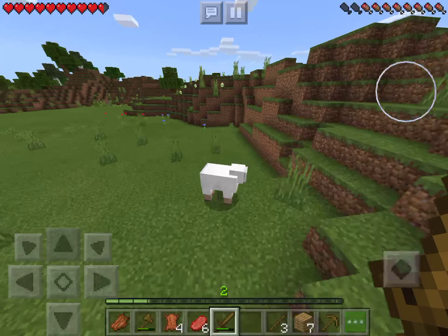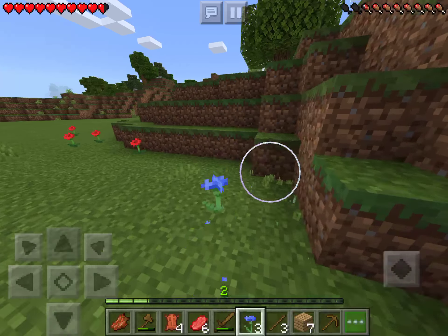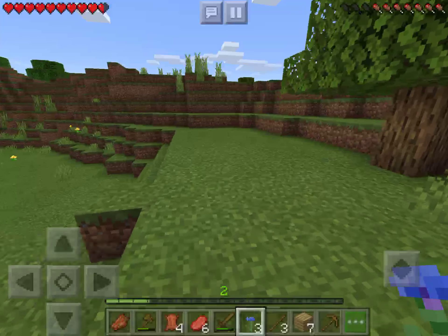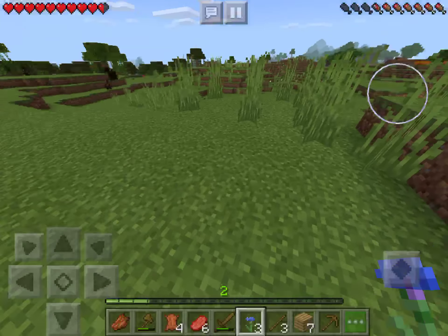I'll make a blue bed - why not. I mean I prefer orange but whatever, I can change it later if I can find orange dye. It doesn't really matter too much what color it is, it just matters that it's a bed and I can sleep on it.